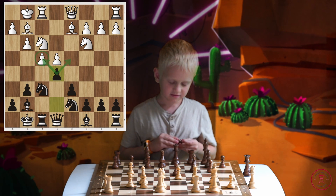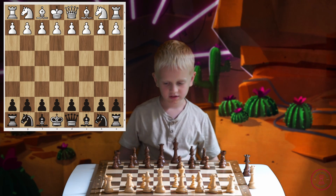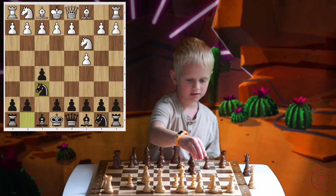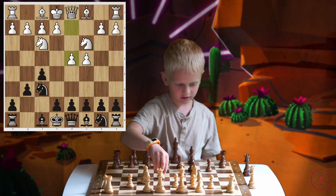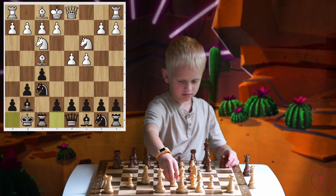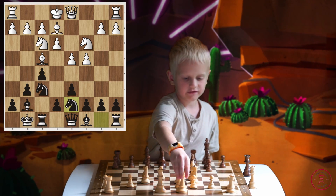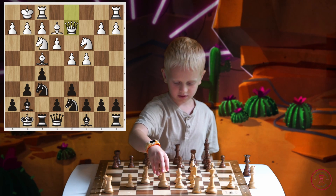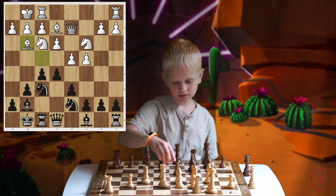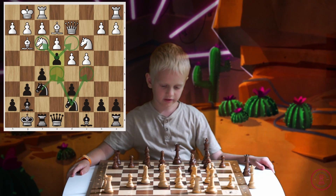Now I'm going to show you how to play versus C4. C4, F5, Knight C3, Knight F6, Knight F3, G6, D4, Bishop G7, Bishop F5, Castle, E3, D6, Bishop E2, Knight B-D7, Castle, Queen E8, Queen E2, E5, Bishop D3, E4. And the position is pretty close, but Black has more space.